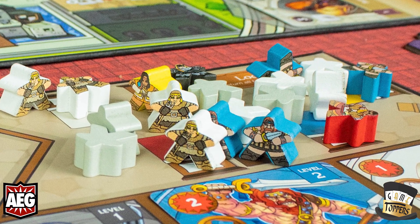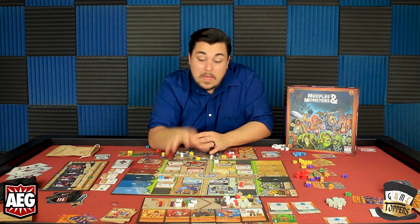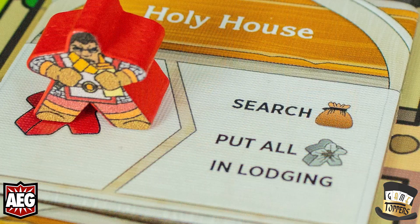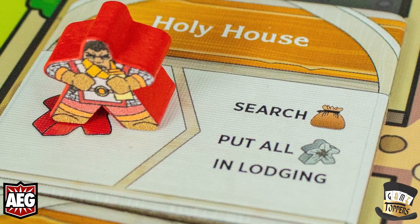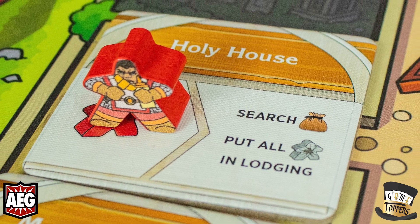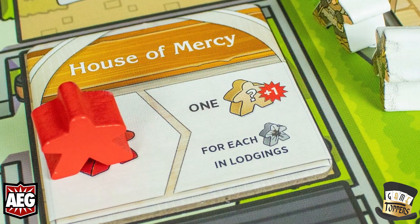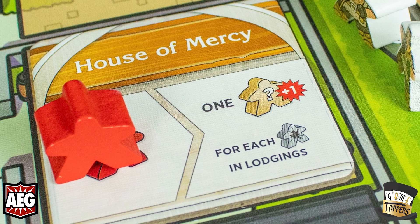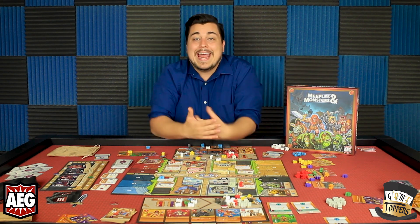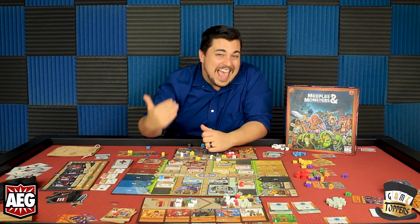Some buildings can do cool things with corruption. The holy house lets you send a cleric there to take all the corruption out of your bag and move it to your lodging. Then the house of mercy lets you send a cleric there and give one of your meeples plus one attack for every corruption in your lodging. So you can trigger a great combo: clear your corruption to lodging one turn, then use the house of mercy for a super heavy-hitting meeple.